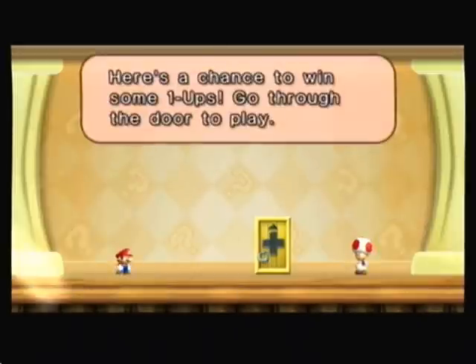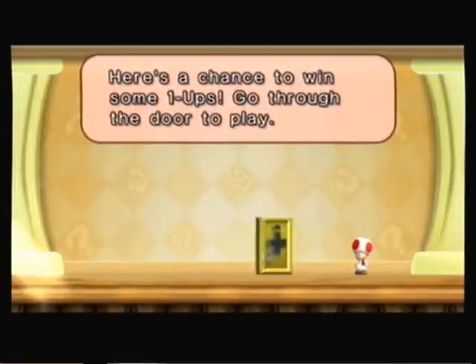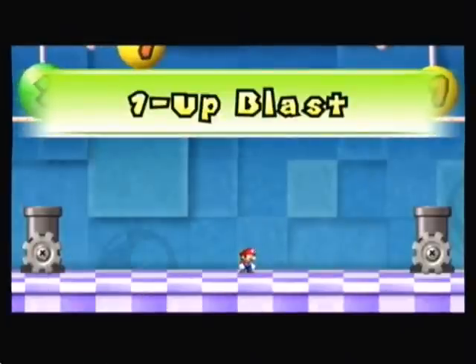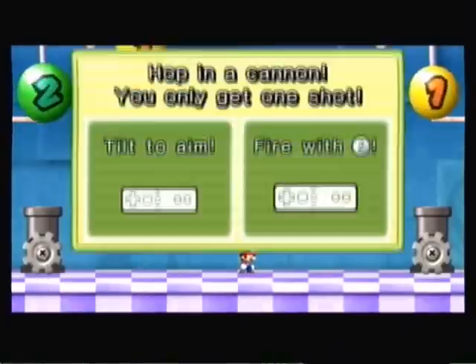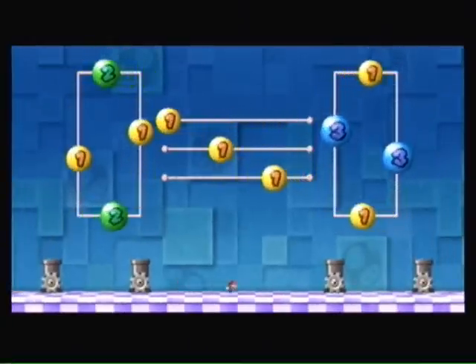Now there are three Mushroom Houses in the entire game: the regular item Mushroom Houses, the Life Shroom Houses, and the Star Shroom Houses. I've shown you the Star Shroom and the regular Mushroom Houses, but I haven't shown you the Life Shroom Houses. Basically this is how it works — it's like a small mini-game. You get a few cannons, but you get only one shot, so you have to get as many lives as you can in one shot.